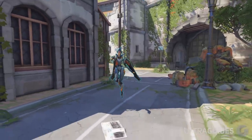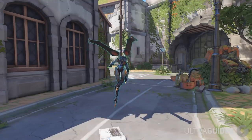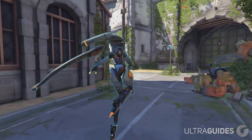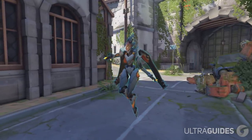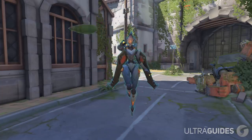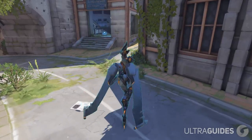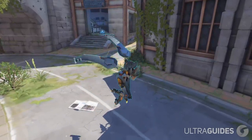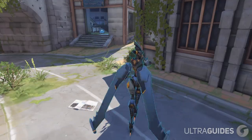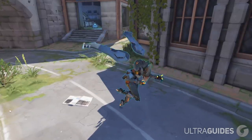Coming in at number one, you can actually look at the ground and put your back towards the enemy to dodge headshots. Your head hitbox becomes not visible to the enemy if you're looking at the ground and facing away — it gets tucked behind your body's hitbox. The only issue is that unlike Widowmaker or Tracer, Echo's wings show up a lot more, so your total hit area increases but your headshot critical area decreases.